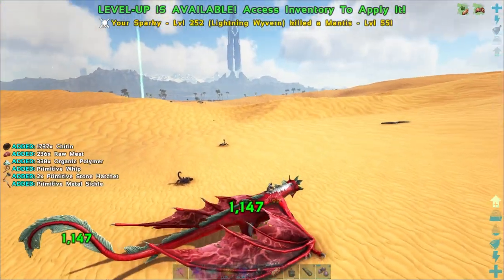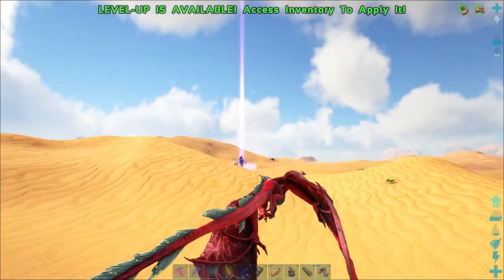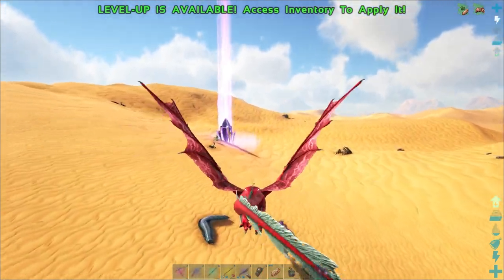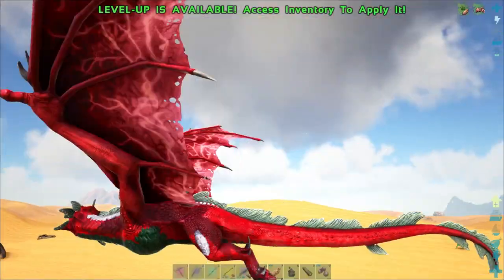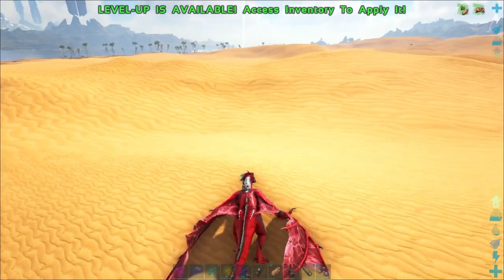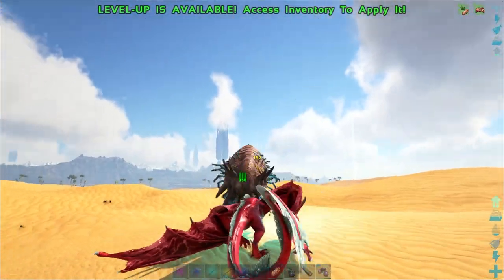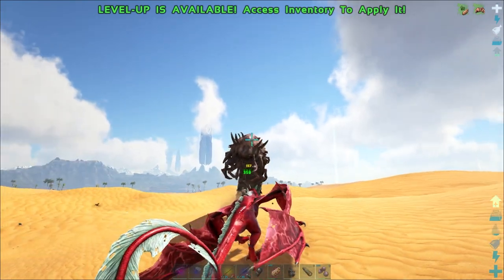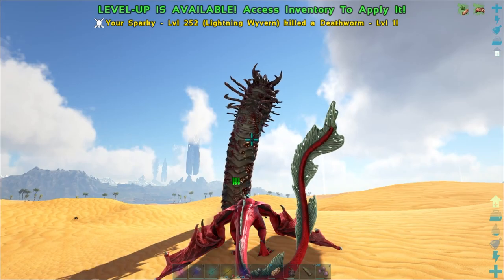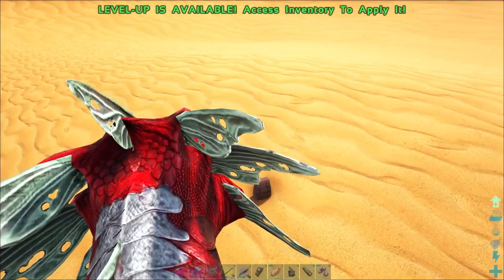I probably should also eat these corpses so things will spawn in a little faster. Okay, well let's go see what we can find for death worms. Here's one.